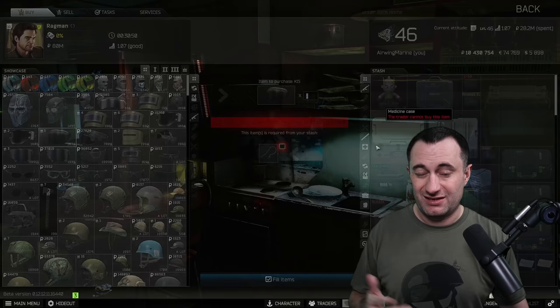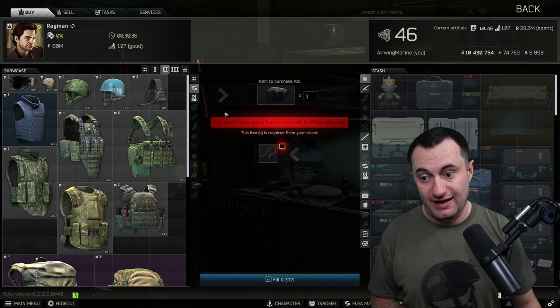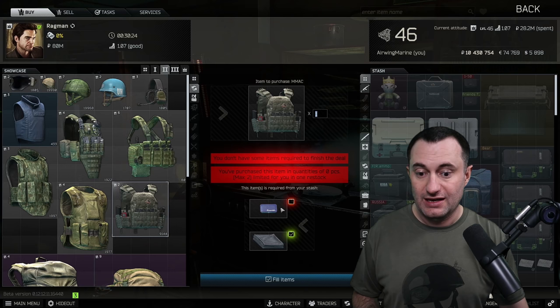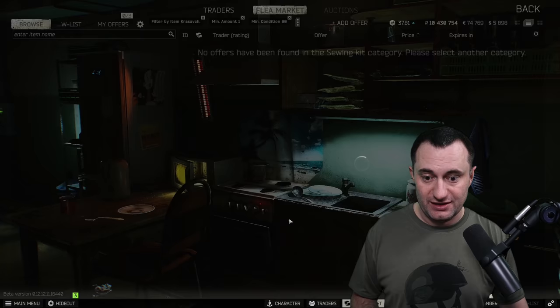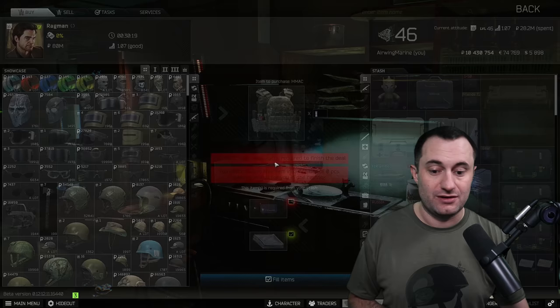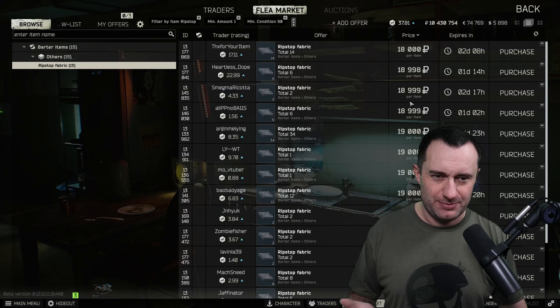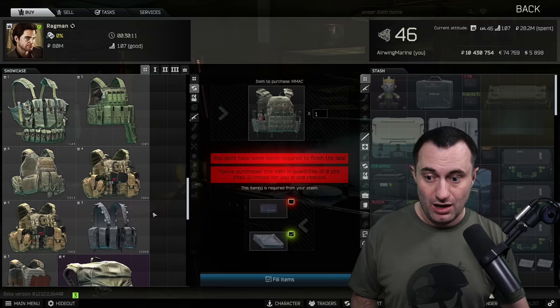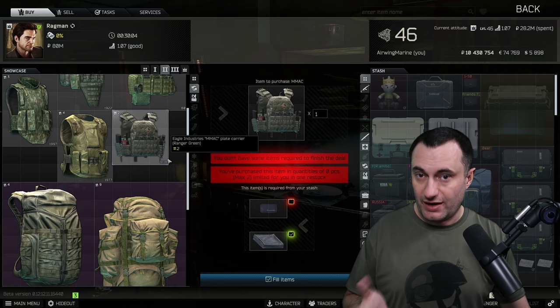Moving over to loyalty level 2 Ragman — this is where there's a lot of really good stuff. If you're wondering why you're seeing tons of players running around in the MMAC, this is one of the reasons. It's a class 4 polyethylene armor that has really good effective durability, and you can get it for less than 50,000 rubles. Sewing kits are around 30–31k and rip stops around 18k. You're getting yourself a level 4 armored rig that repairs well, and you can do two per reset.